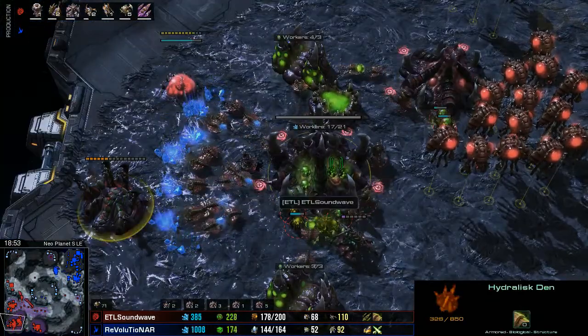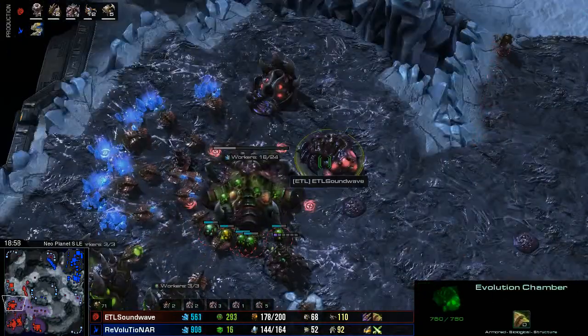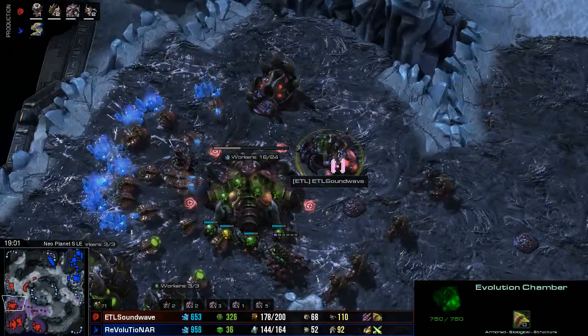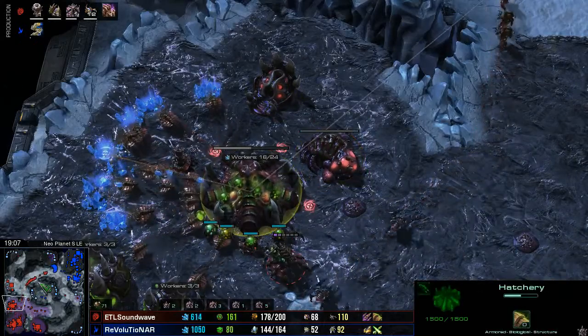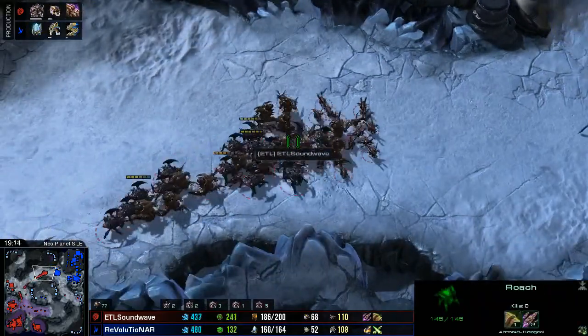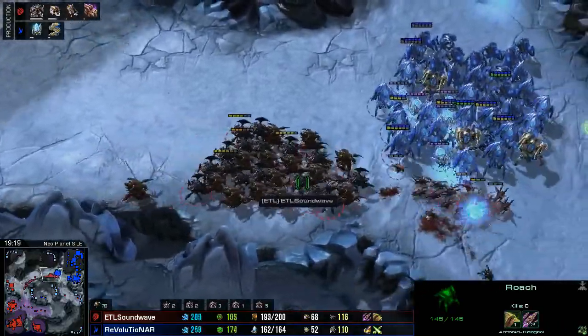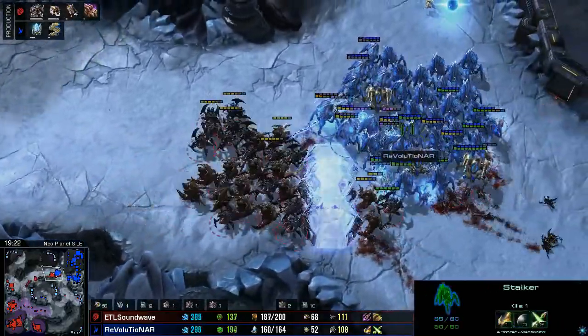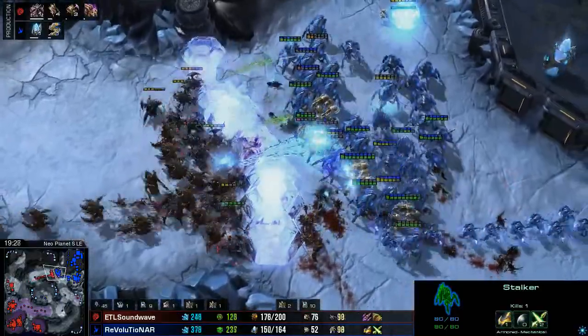Spire on the way. We've got the Muscular Augments, and more and more Hydras now starting to pop out. Soundwave has been stuck for upgrades at this point just because of the damage done to his economy. The Zerglings have only got plus one on their Carapace. The Roaches and Hydras have plus two attack which is always nice, but their plus one armor is going to struggle a little bit against all of these Protoss units.